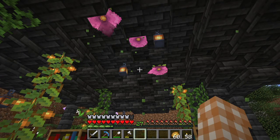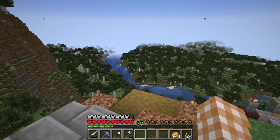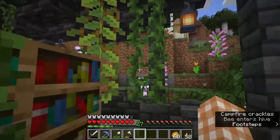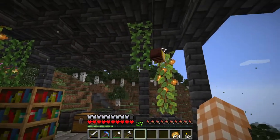I love the spore blossoms and the particles that just kind of float around - you can see them all around the area and it looks beautiful. And then we have our glow berries here and then we have our vines hanging - it just looks so gorgeous. Oh look, there's a bee in here!